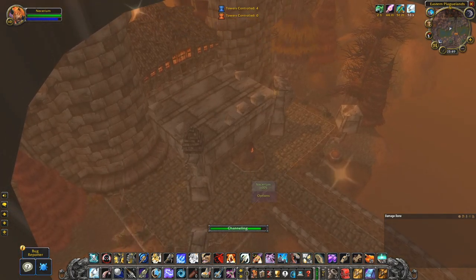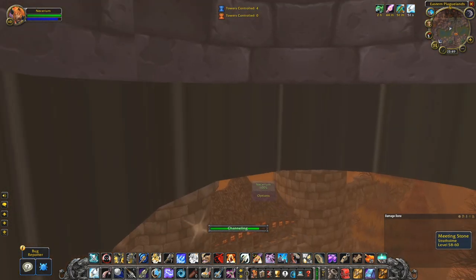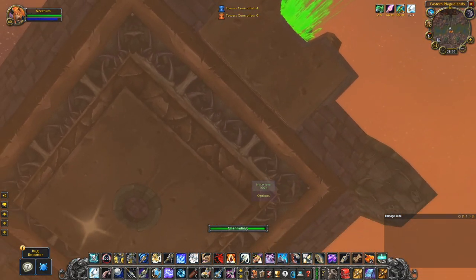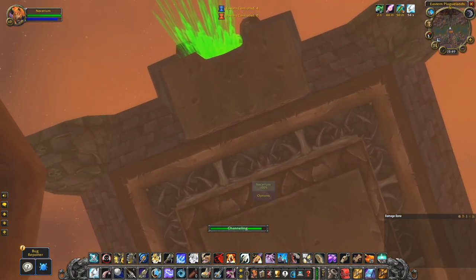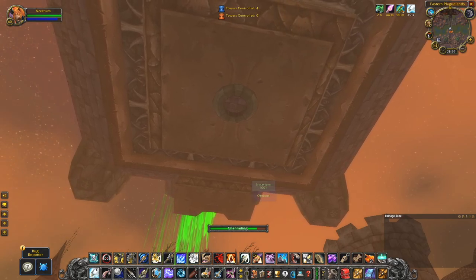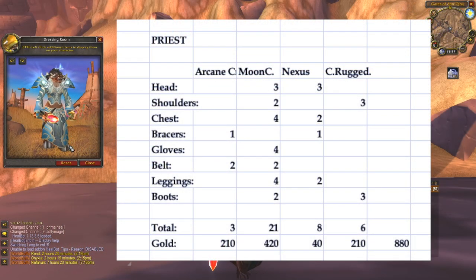Moving on to the gear. I'll make a table for each piece for each class's tier 3 — check the description for timestamps. It is no lie that some classes get away with much cheaper materials than others. First up, we'll look at the Priest. The Priest mainly needs Mooncloth and Nexus Crystals, both relatively cheap. For the full set, you need 3 arcane crystals, 21 Mooncloth, 8 Nexus Crystals, and 6 Rugged Hide. With current auction house prices on my server, this will cost about 880 gold.